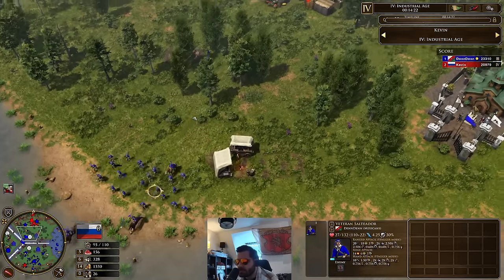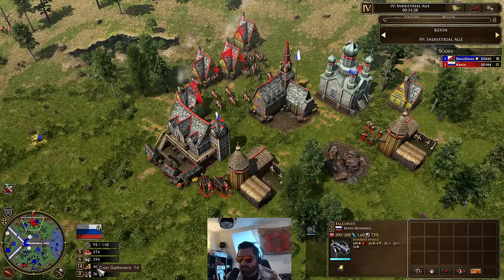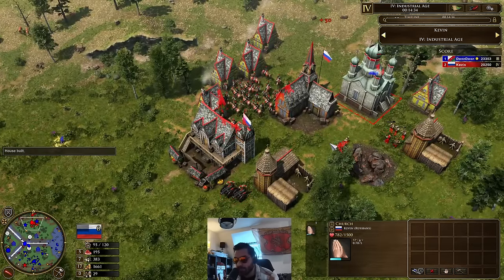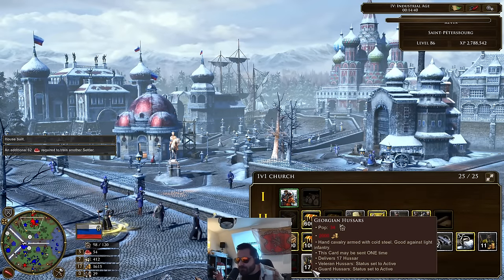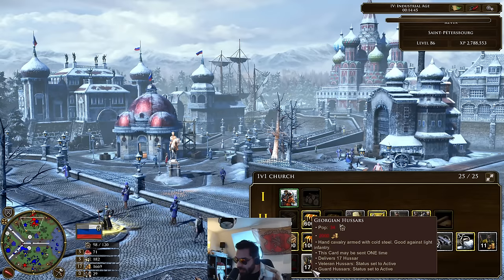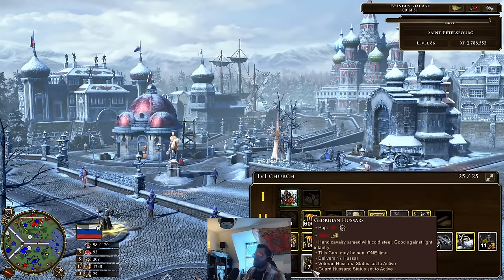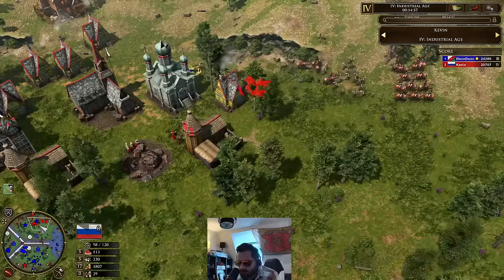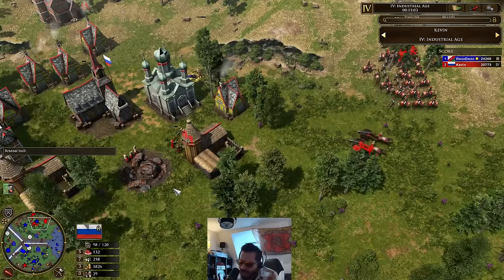Now all Kevin needs to do is find a way to deal with the skirms. Look how much he's going into gold — that can only tell me one thing. He's either going to want to go for the counter-skirmishers, which they also get for 2k coin, or he's going to want to go for this — I just love this card because you almost never see it from Russia. For 2k gold you get 17 guard hussars. Such a beautiful card! I love how he has Pandors in here as well — basically going for like a skirm-goon comp with Russia, and making it look good as Kevin does.